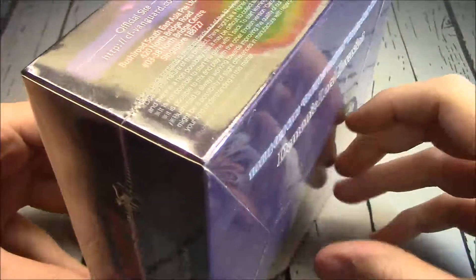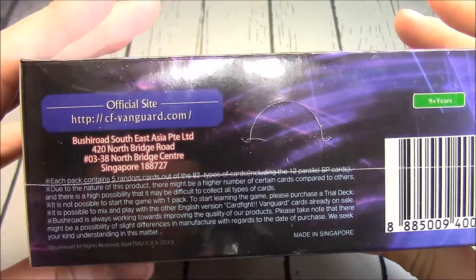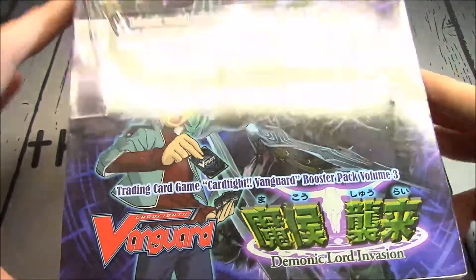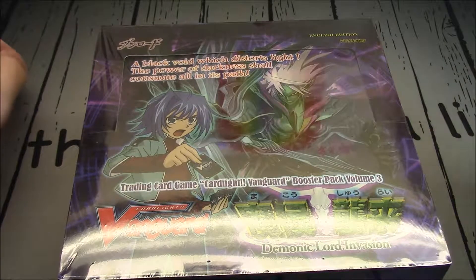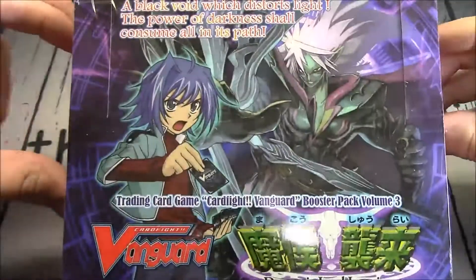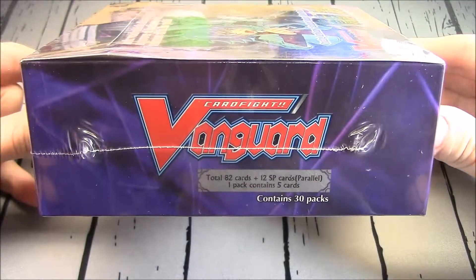There are 82 different cards in the set. 30 packs, 5 cards, so back up to the older numbers. It's 3 Triple R's, 5 Double R's, 22 Single R's, and the rest are commons. If we pull an SP, it replaces a Triple R — and not a Single R as it does nowadays.